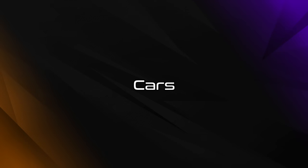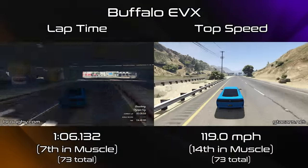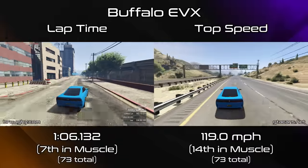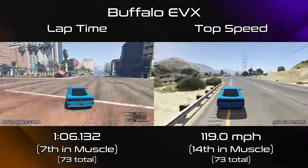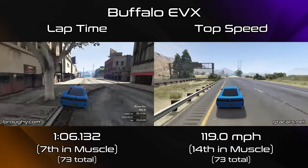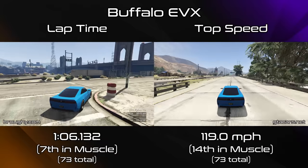Now onto the cars — we've got the Buffalo EVX without HSW upgrades. It does have Imani tech of course, but it's okay in terms of performance. 7th place for the muscle class, and 14th for lap time and top speed respectively. A 106.1 lap time is pretty decent — it's kind of around the same as things like the Clique, the Pisswasser Dominator, the Sabre Turbo Custom — sort of the old quick muscle cars.